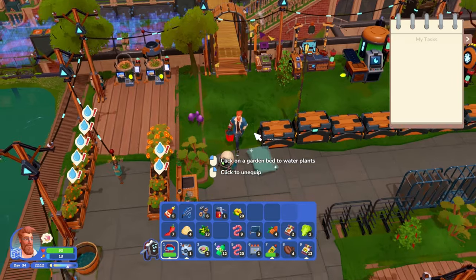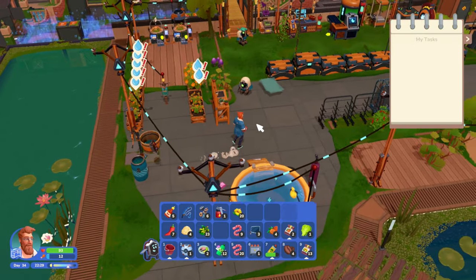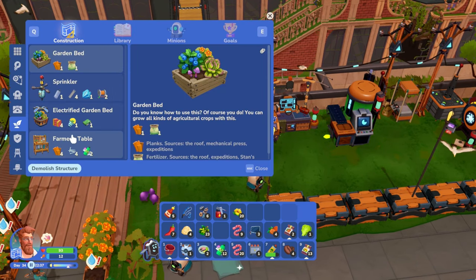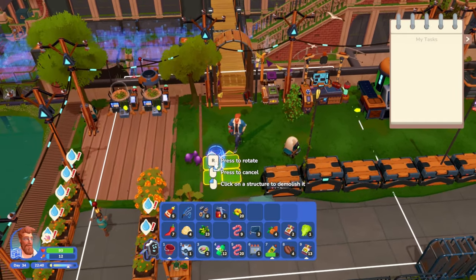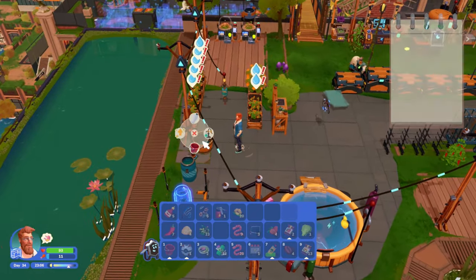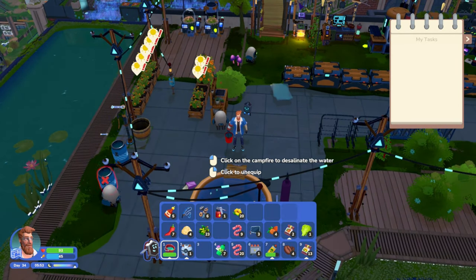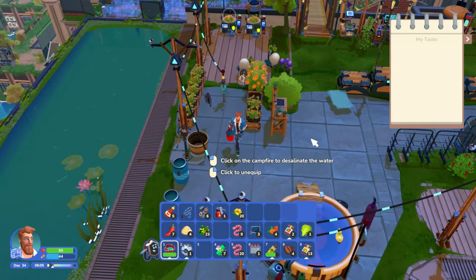Maybe we should get some more barrels going - a barrel idea! Let's see storage options - water barrel. Let's get another one in here, place that right there. I love it when the little robots are actually doing stuff! Our second barrel is full - each one holds 12, which is super nice. This is all nice and full and it's daytime again.